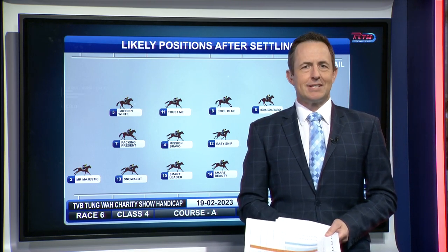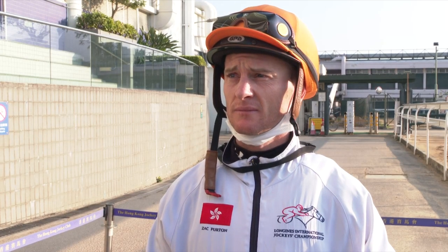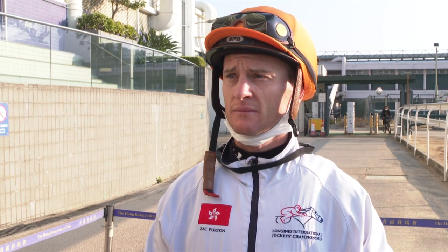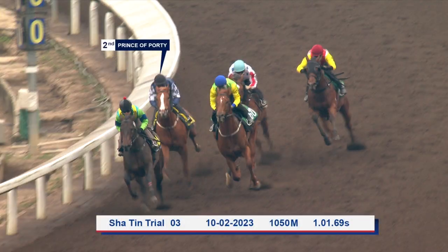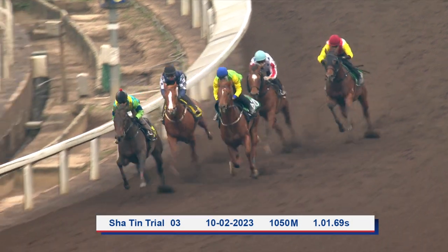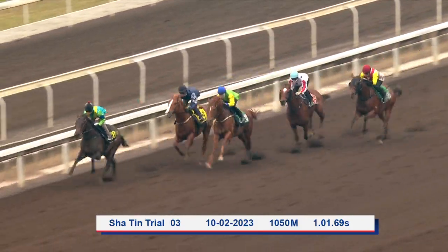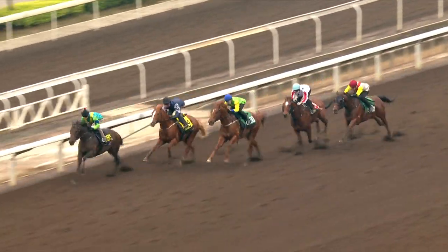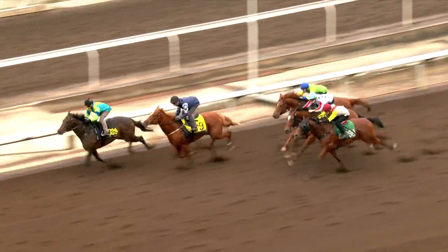Zach Purton discusses Prince of Portie, who made arguably the best first impression on debut, going to the races again on Sunday stepping up in trip. He says they trialled him around the corner recently and although he was on the wrong legs, he seemed to trial quite well. He's drawn a good gate and should be in the right spot. Zach likes the way he went first up when he had to dig deep — he certainly found it and was up for the task. He thinks the horse has got a bit of a will to win, so hopefully he carries it on.